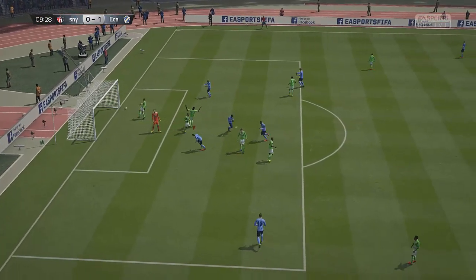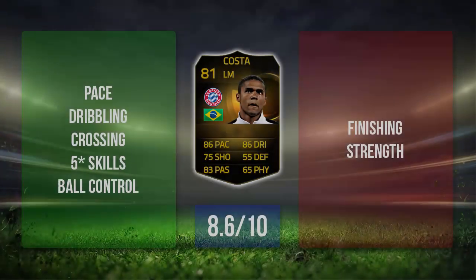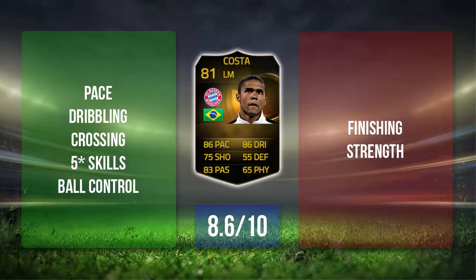To sum up, I'm going to give this inform Douglas Costa card an 8.6 out of 10 — I think that's a fair rating. Things I liked: he was quick, good on the ball, crossing was decent, strong to his left foot on the left side, five star skills are a huge bonus, and his ball control was very good. Negatively, his finishing let him down, so did his right foot and his strength. Is he worth the coins? I'd say yes because he's a good position change, but you have to consider there are better players for the price. If you've got plenty of coins to splash, why not pick him up — but if you don't, there are better options. For a Bundesliga winger I'd go for someone like Reus, and for a Brazilian one I'd go for someone like Neymar.